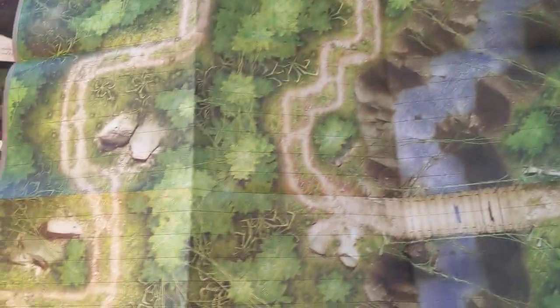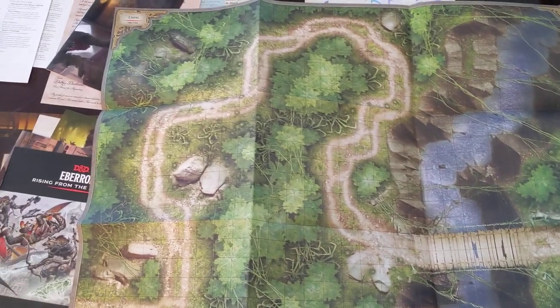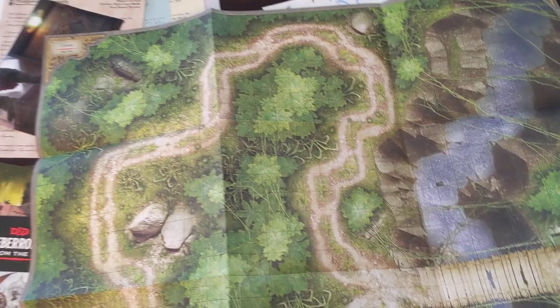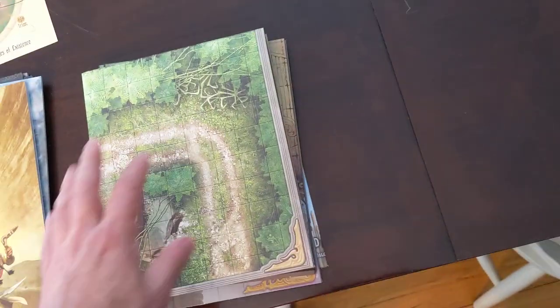On the other side of that map there is a cool Khyber jungle map — a nice jungly kind of map with a ravine and a bridge over it. You could use this for pretty much any jungle encounter. You could easily dress it up with some 3D terrain by throwing some trees on it.